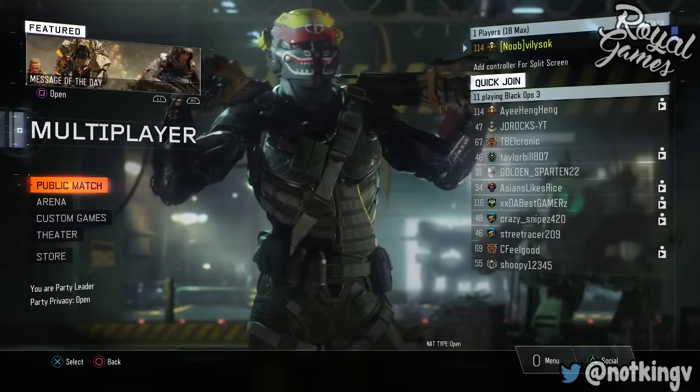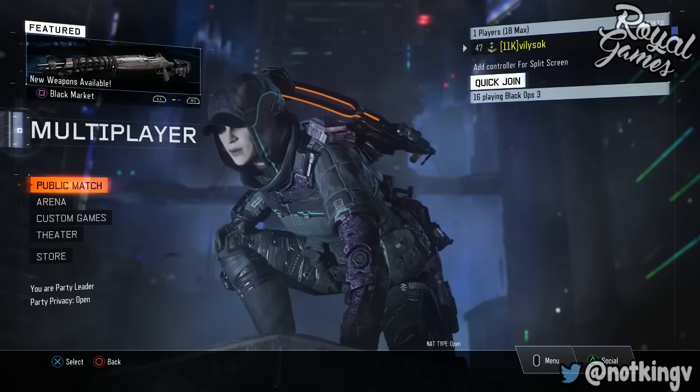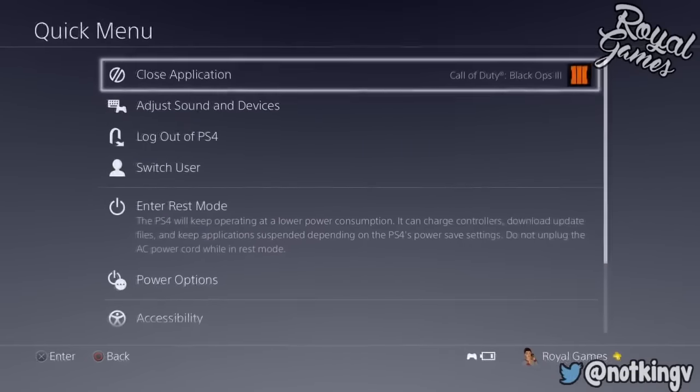Anyway guys, without wasting any time, let's jump right into the video. As you guys can see I'm only level 40 on my main account right now and I want a prestige master, so simply you need a prestige master account to do this glitch.